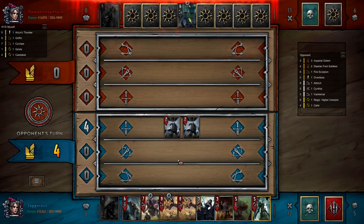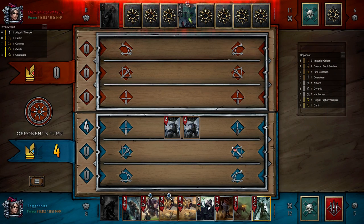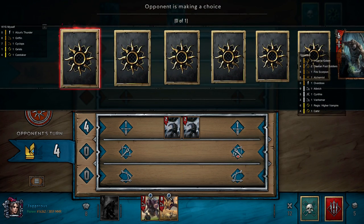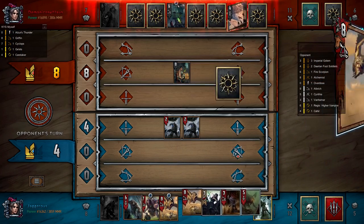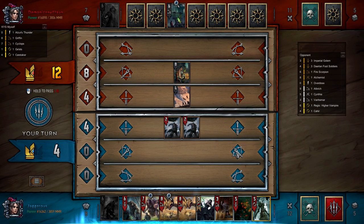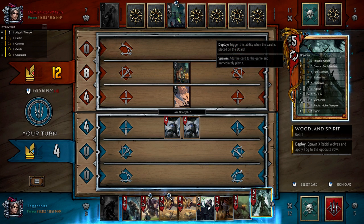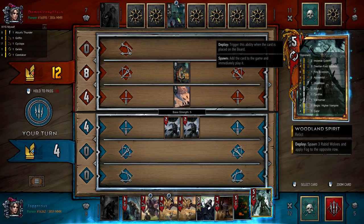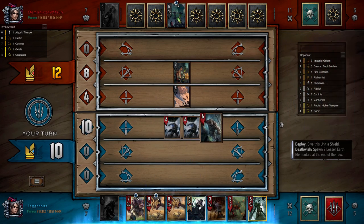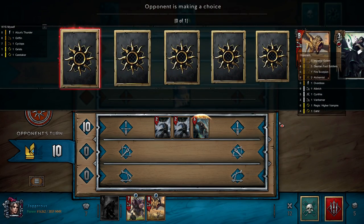This is pretty good — I'm happy with this. The only issue is we didn't get Caretaker so we can't double-play Iris, but I still think we have a decent number of points. The question is do I want to fog now when he's only got two units on the row, or fog later when there's more? I feel like I want to fog later — need to wait till he stacks a row. Let's play this dude and then we can play our Griffins.